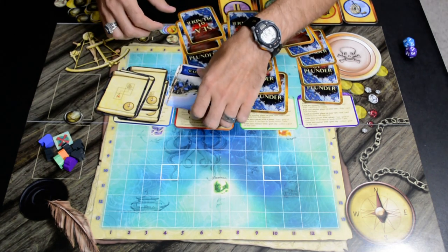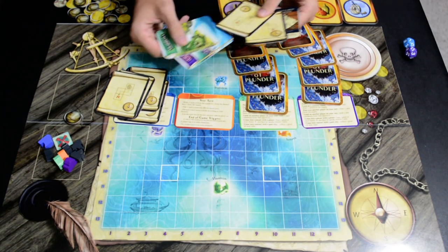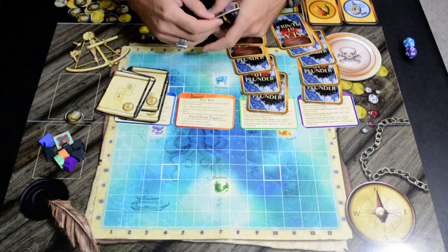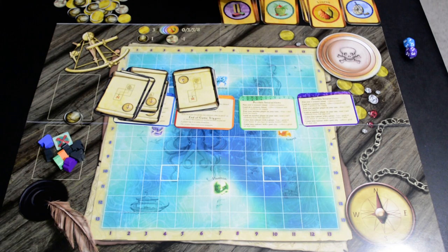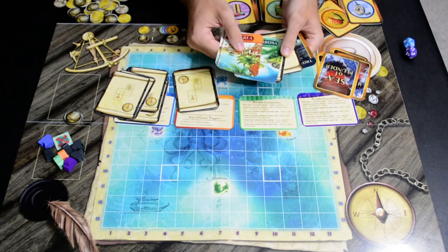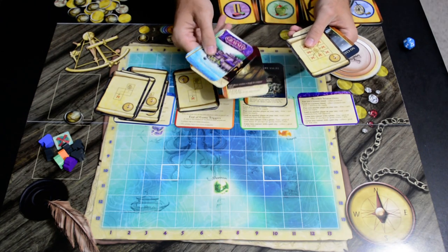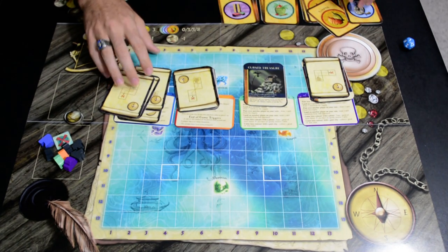To show an example: if a player looks at their hand and sees one of those two things, such as having two island cards, they simply give those back to the dealer, who hands them two new cards, and their hand is good to play. Another hand here has a couple of event cards and an island card — we deal three new cards to them, and now their hand is good to go as well.